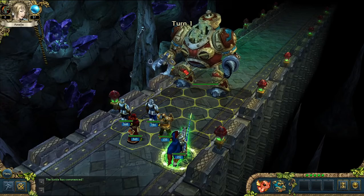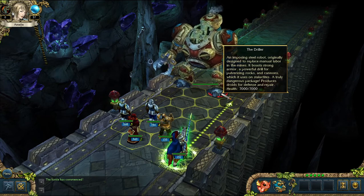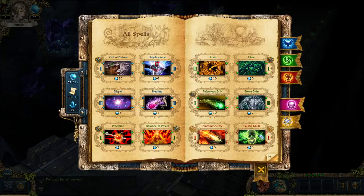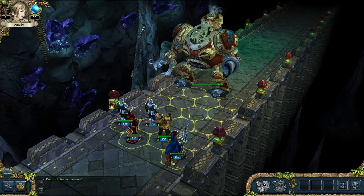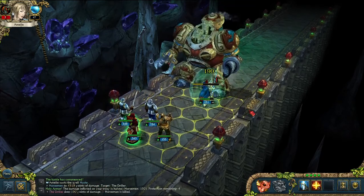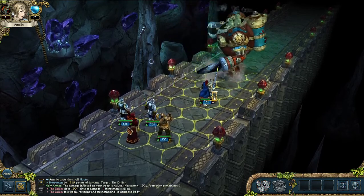Let's go crush the Driller real quick. Before, we couldn't even beat him, but that was so long ago. He's got 7,000 health — that's nothing. I think with a crit I might be able to do 7,000 damage. And look at that — we knocked him back twice already.